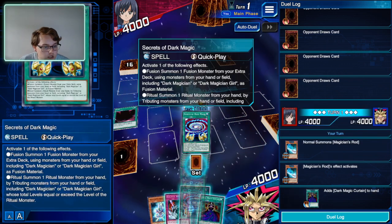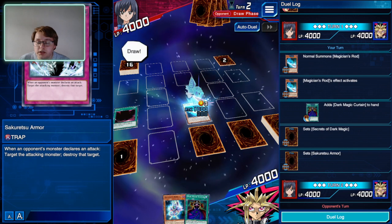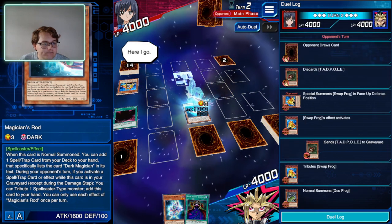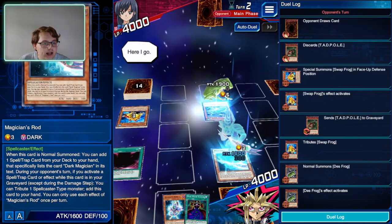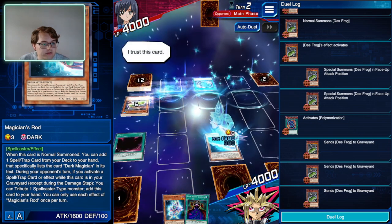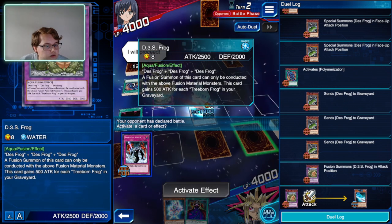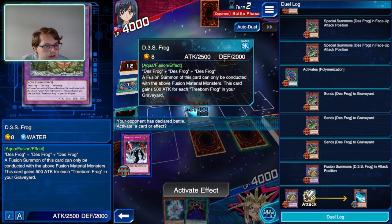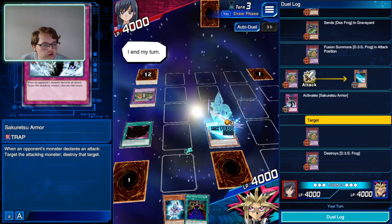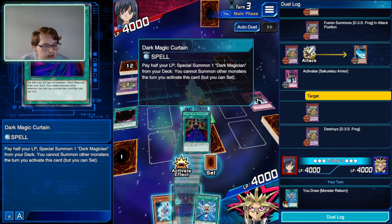I'll use Magician's Rod to search a spell card — going with Dark Magic Curtain to pay half our life points and summon Dark Magician. We also have Secrets of Dark Magic set and Sakuretsu Armor since our opponent will probably play a stronger monster. They've got Dead Frog at 1900 and they're summoning multiple copies, trying to fusion summon DS Frog.